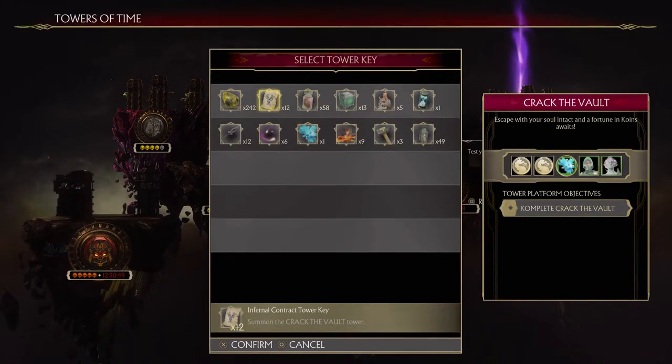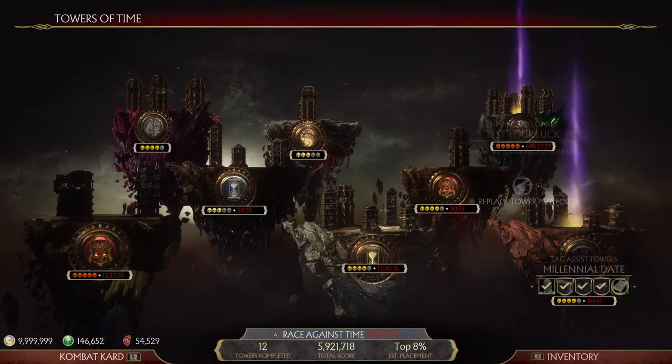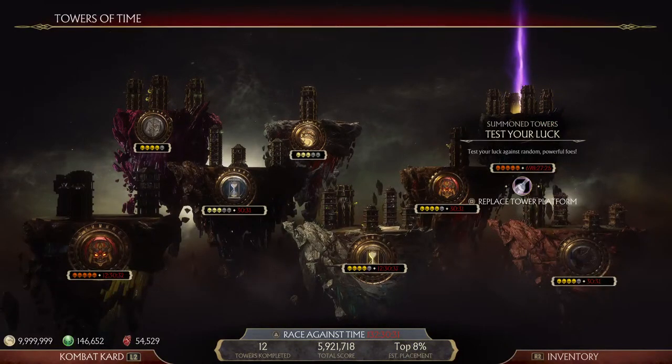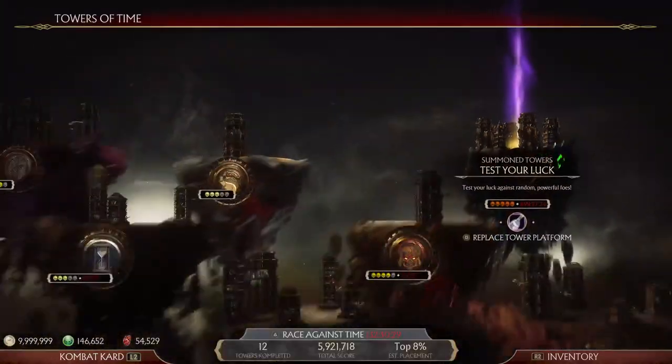So the Infernal Contract Tower Key — I think it's a tower that features Sonya or Cetrion, like the original Tag Assist Tower. I think it's a Sonya Tag Assist Tower that gives you that particular key. So you can do that one tower and it will come.